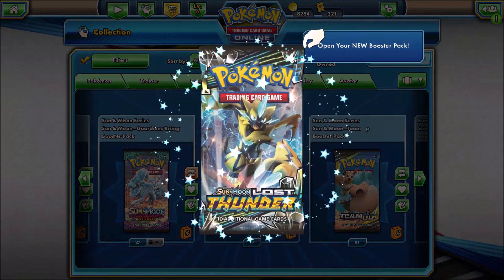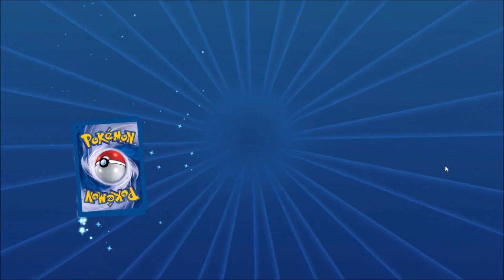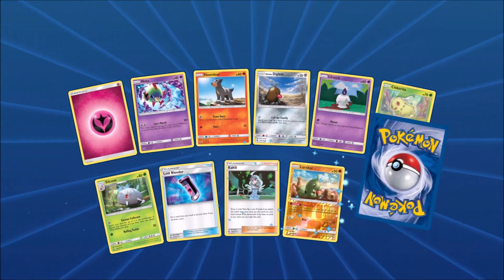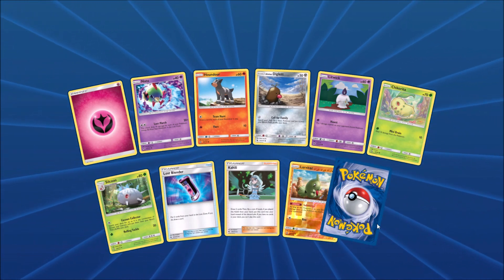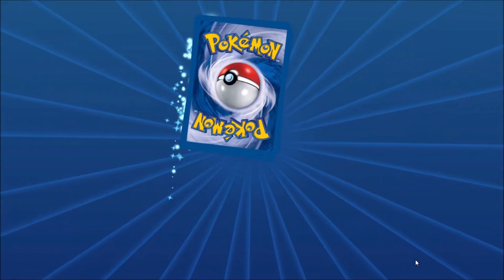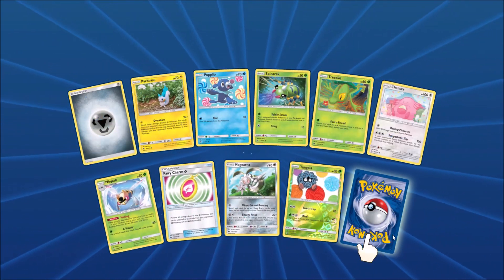Starting off the opening, cards I'm hoping for most would be Blacephalon GX or Alolan Ninetales GX. Professor Elm's Lecture wouldn't be bad. Lost Blender, of course. Lost March is an archetype very popular from this set. I'm just going to quickly go through the packs, pointing out better cards if I'm able to pull any.